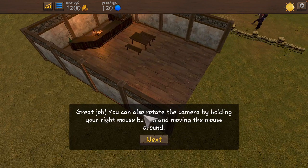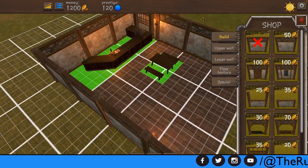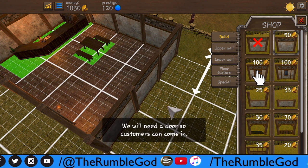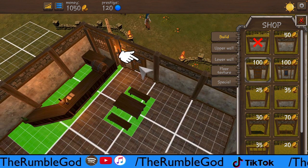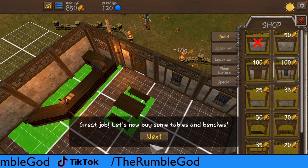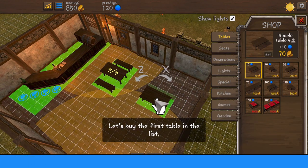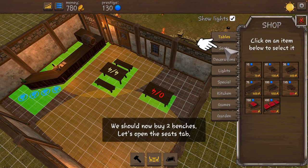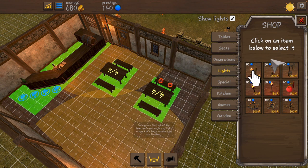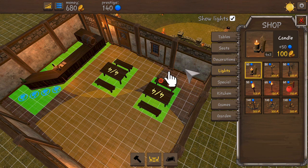We're just doing the tutorial. Let's do what it wants - let's build a wall. There we go, a wall has been built. Let's put a door in, do all of that stuff. Let's add a window here. Next up let's add some tables. I've played this game before so I know pretty much the idea of everything.